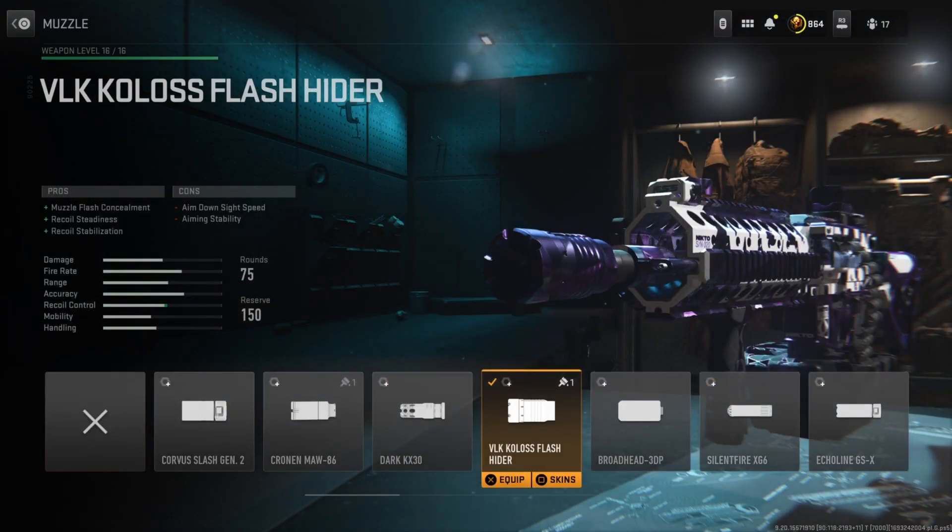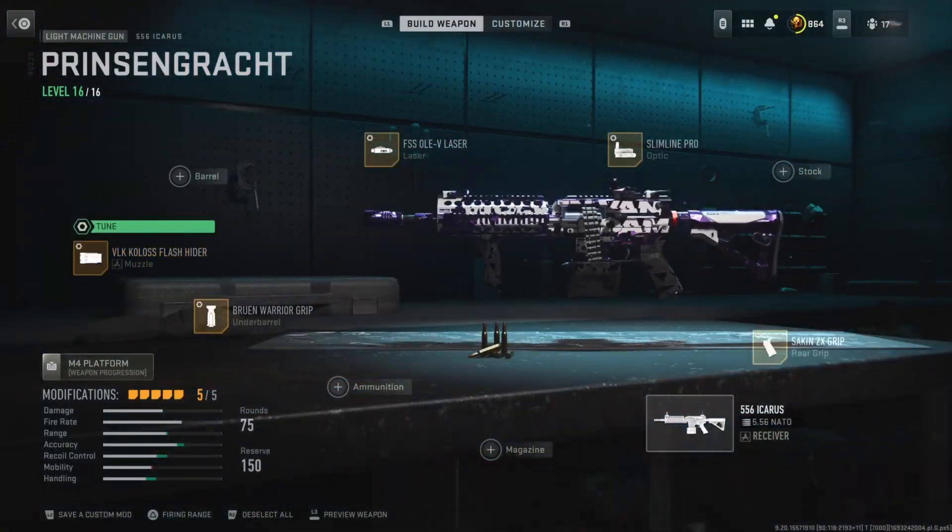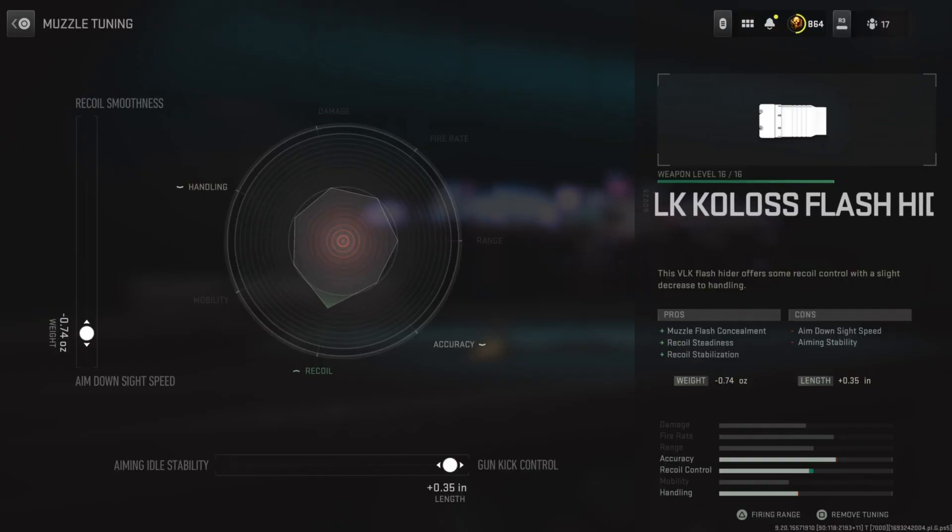Moving on to the muzzle, I'm running the VOK Colossus Flash Hider. Now this gives us muzzle flash concealment, which isn't the biggest thing, but the main two bonuses here are the recoil steadiness as well as recoil stabilization. The pro players actually do run this muzzle on their TAC-56 class setups, so I decided to throw it on this LMG class — and again, I was not disappointed at all. Tuning: left side at negative .74, bottom side at positive .35.